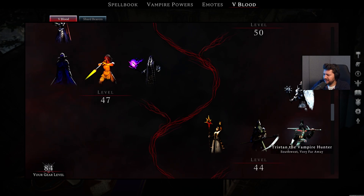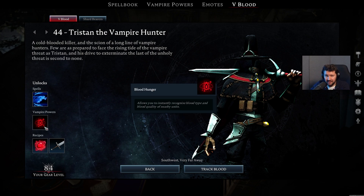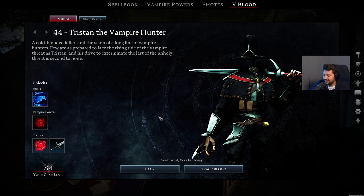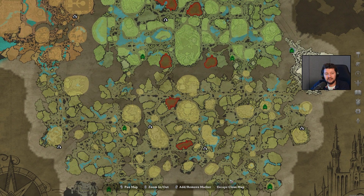Also on level 44, we have Tristran the Vampire Hunter. Many of you guys are familiar with this dude. He can be pretty scary as he roams around in the Farbane Woods. He unlocks the Veil of Frost ability, a Bloodhunger ability so you can see blood quality of enemies — very important — greater blood essence, but also the ability to craft great swords, which I really, really like in this game right now. He is roaming around in the entire Farbane Woods.